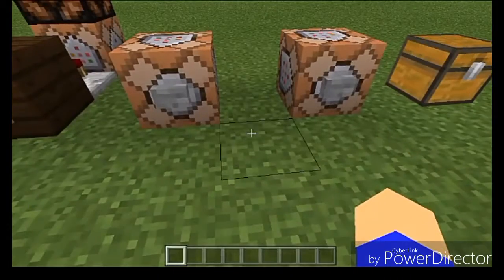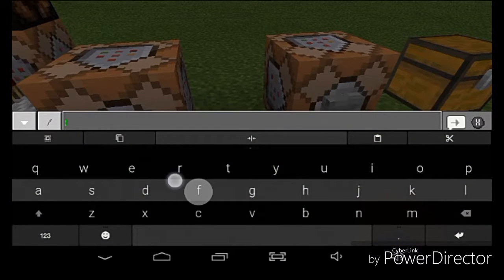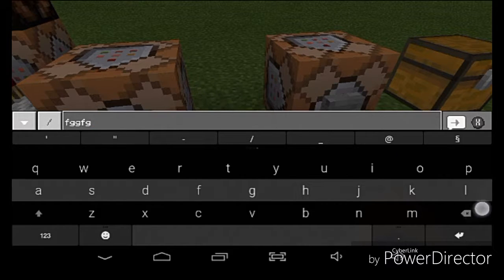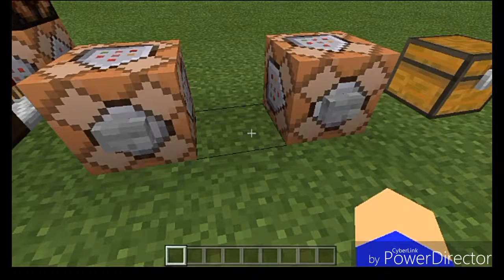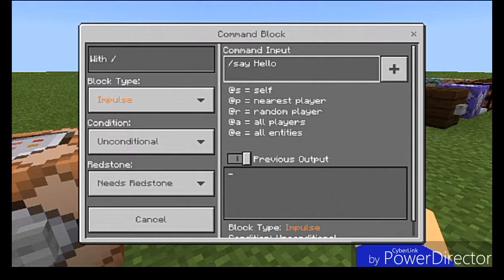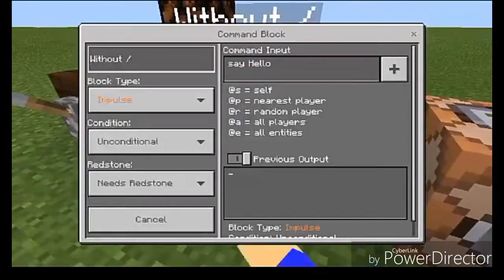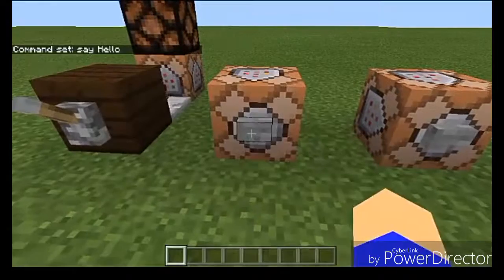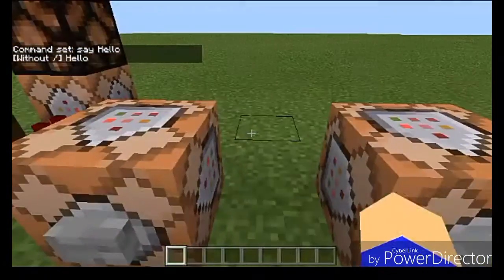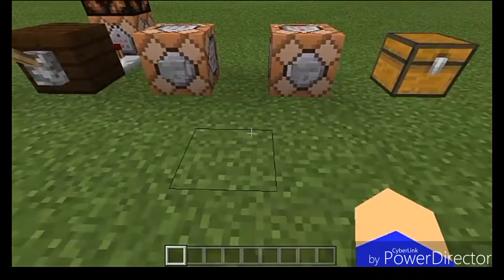Next up, there's a really huge misconception that people have when it comes to Command Blocks. Whenever you go into chat and type something, you need the forward slash to access all the commands. The misconception is that Command Blocks actually require the forward slash in order to activate. Although they will work with the forward slash, it's a misconception - the command block works without the forward slash and it still executes. A lot of people don't realize this.